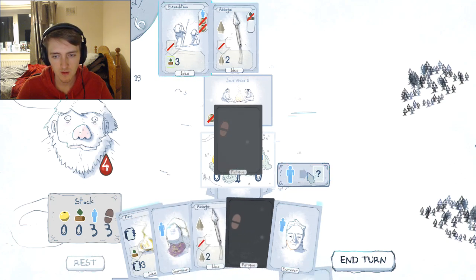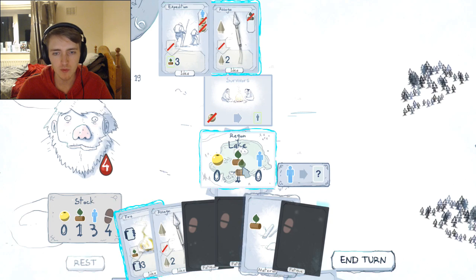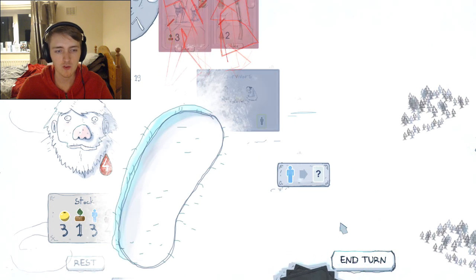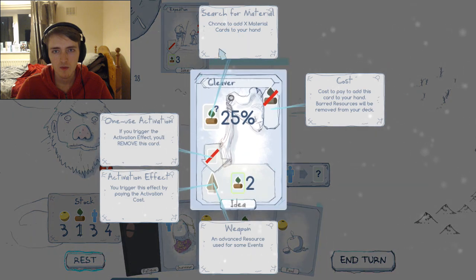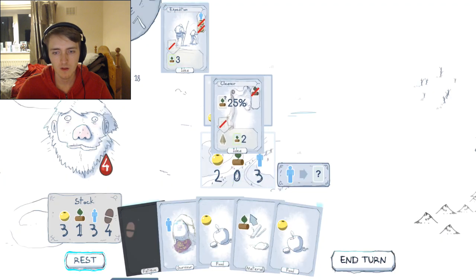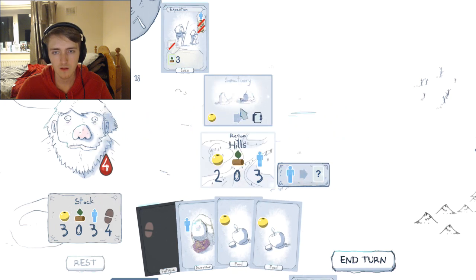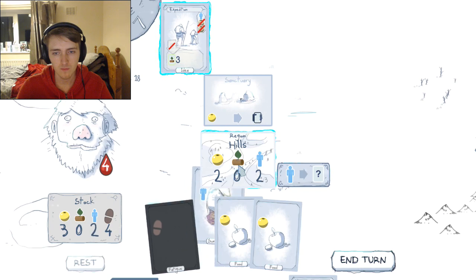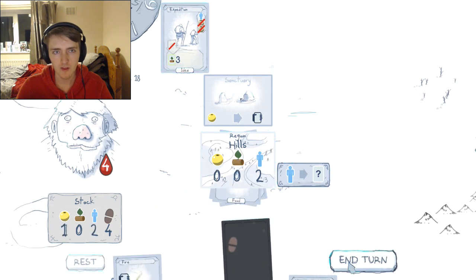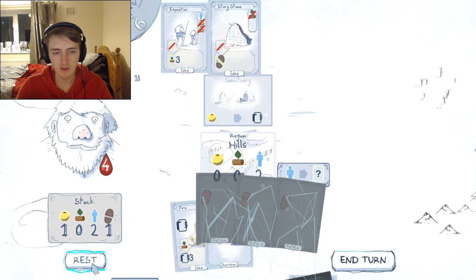We needed one wood actually. That's fatigue — that's bad. That's more fatigue, that's the opposite of what we need. Let's travel. Keeping that frost far away, it's 8 away. Chance to search for wood — let's take the cleaver and take the chance for wood. Sanctuary: pay one to get a card. Let's end the turn. Frost's getting a bit close. Story stone removes fatigue for wood. Let's rest, get rid of those fatigues. Just let it get close, that's fine.